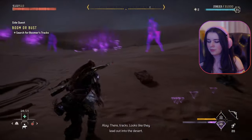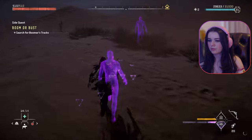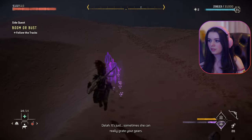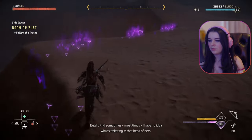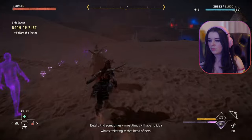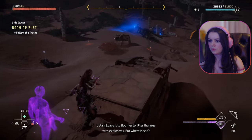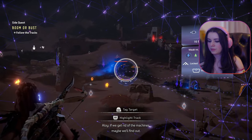There it is — tracks! Looks like they lead out into the desert. Now the question is what's out here. Sometimes she can really grind your gears. Most times I have no idea what's tinkering in that head of hers. But she's all I've got. Tracks end here — it looks like Boomer set out some traps around the ruin. Leave it to Boomer to litter the area with explosives. But where is she? If we get rid of the machines, maybe we'll find out.